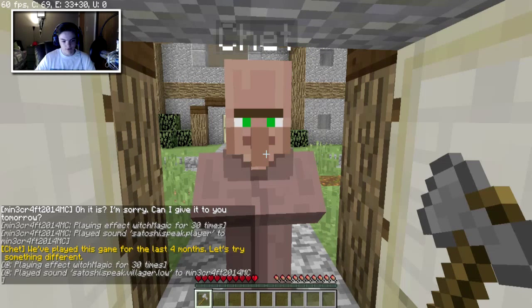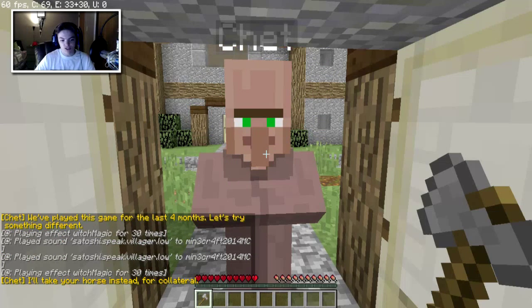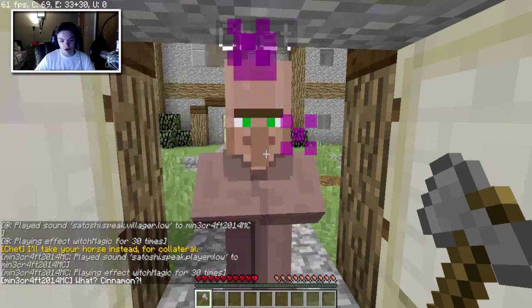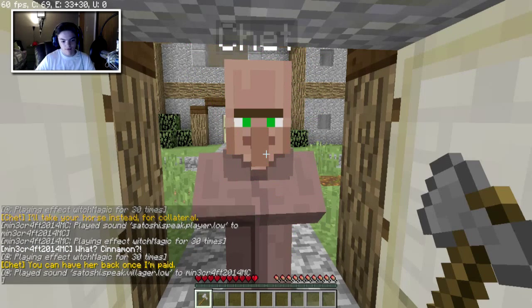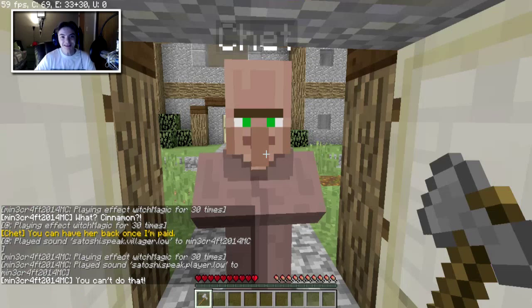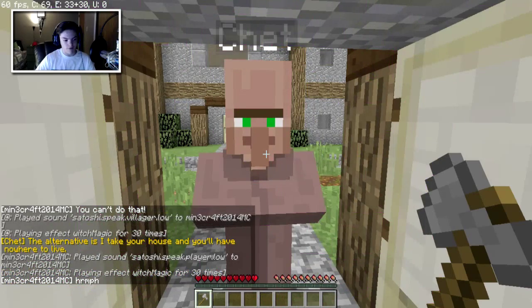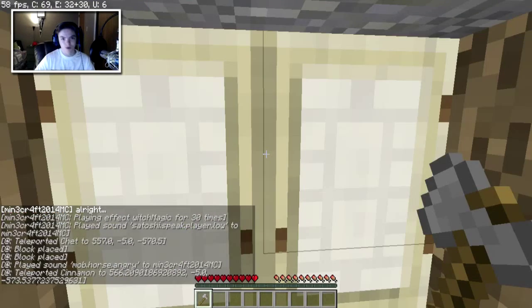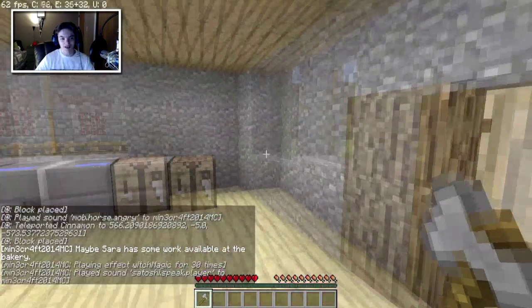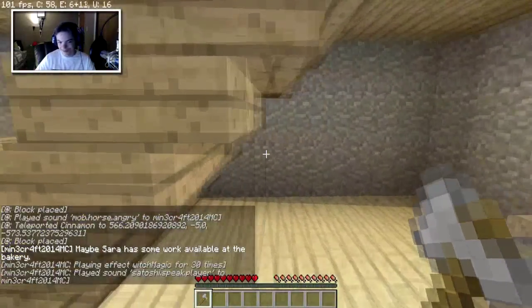We've played this game for the last four months. Let's try something different — I'll take your horse instead for collateral. What? Cinnamon? You can have her back once I'm paid. You can't do that! The alternative is I take your horse and you'll have nowhere to live.